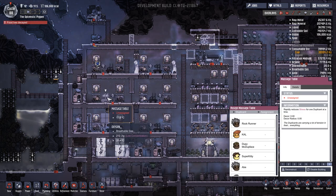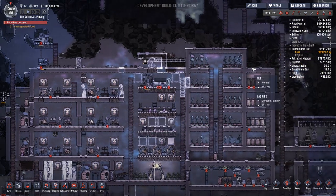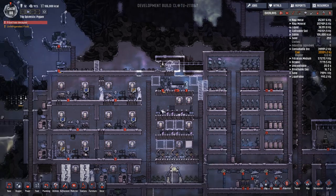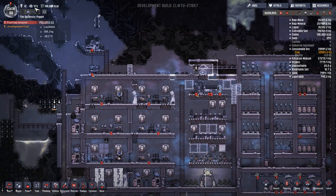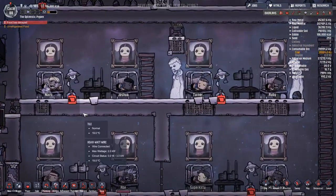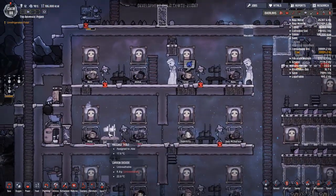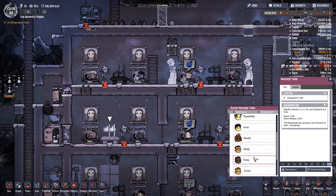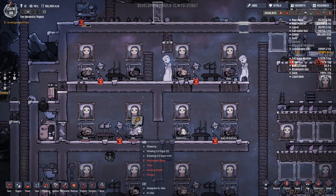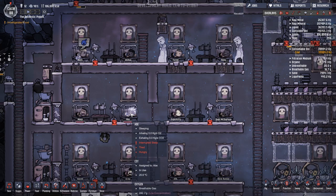It's a shame we can't get the food just put in places — but we'll have to live with that. Okay, Abe Ickroy is the next guy. So why was Abe so stressed out? Why is he so stressed? What's wrong with him? Interrupted sleep, tired, holding breath and hungry. Holding breath?